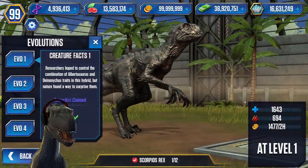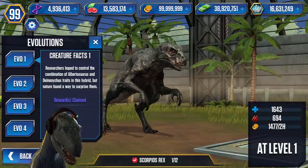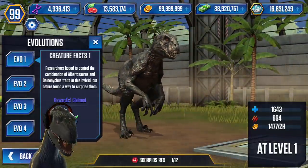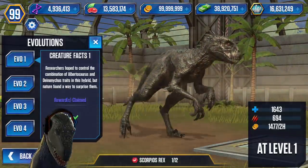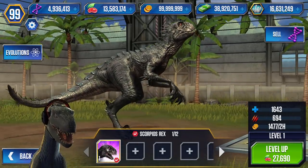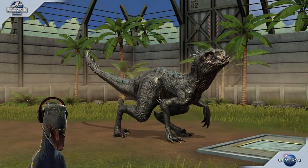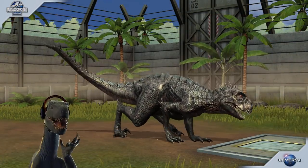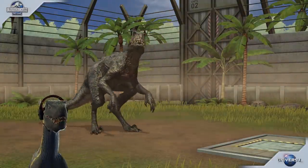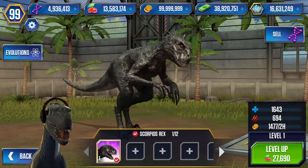Researchers hoped to control the combination of a bird source and Dynonicus traits in this hybrid, but nature found a way to surprise them. No — life found a way. You missed an opportunity there. Let's see a petting animation. Oh, that is cute. See, you're just misjudged — you're not so agitated, are you?